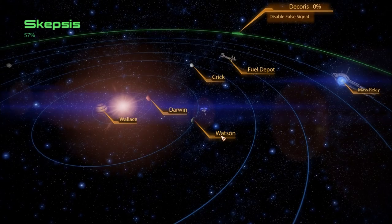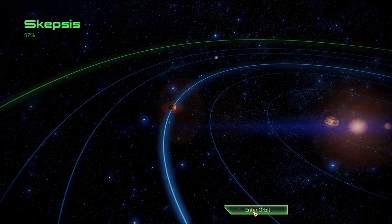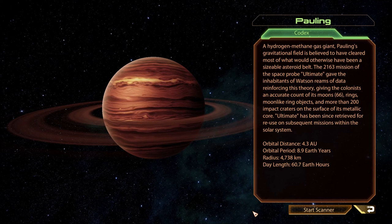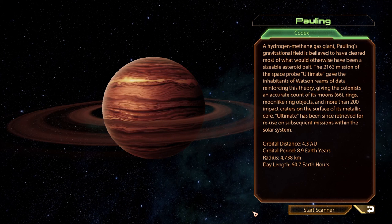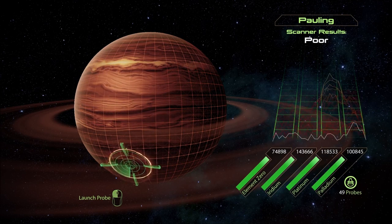57% scanned. We're missing... we got two more planets, wow. Pauling — a hydrogen-methane gas giant, Pauling's gravitational field is believed to have cleared most of what would otherwise have been a sizable asteroid belt. The 2163 mission of the space probe Ultimate gave the inhabitants of Watson reams of data, giving the colonists an accurate count of its 66 moons, rings, moon-like ring objects, and more than 200 impact craters on the surface of its metallic core. Ultimate has since been retrieved for reuse on subsequent missions. Poor results. How sad.